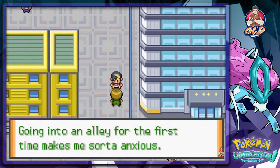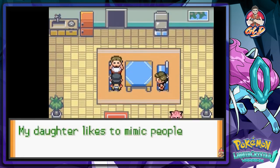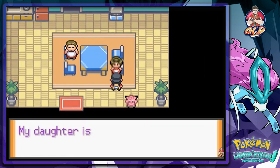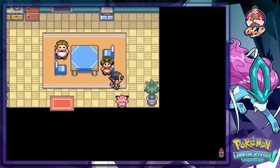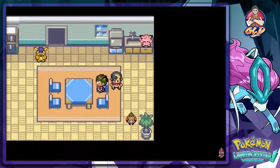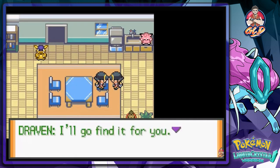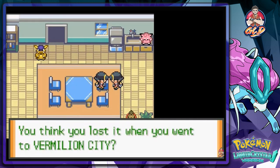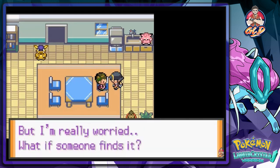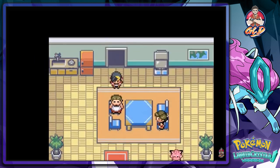The father says: 'My daughter likes to mimic people — her mimicry has earned her the nickname Copycat. She only has a few friends.' There's a Blissey here too. Talking to Copycat upstairs: 'Hi, I heard you lost your favorite Poke Doll — if I find it, will you give me a Rail Pass? I'll find it for you. I think you lost it when you went to Vermilion City.' Off to Vermilion City.